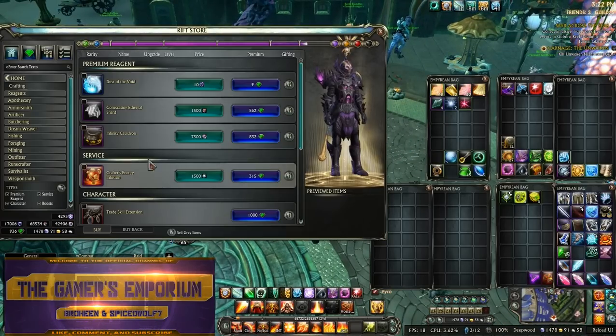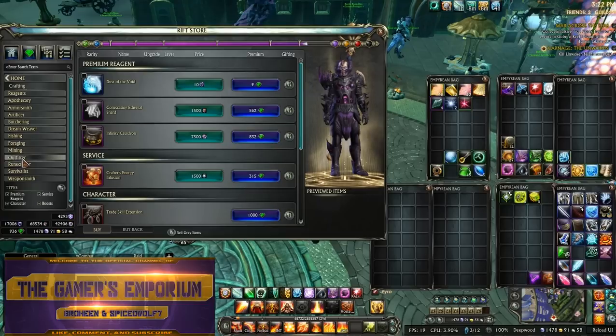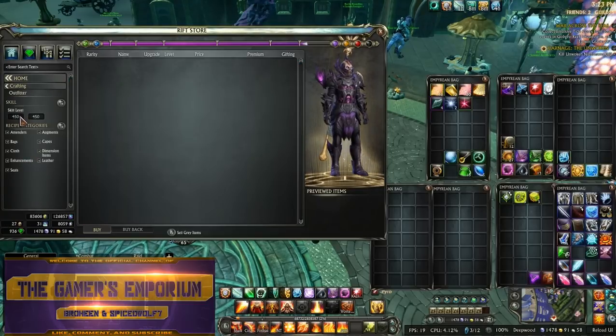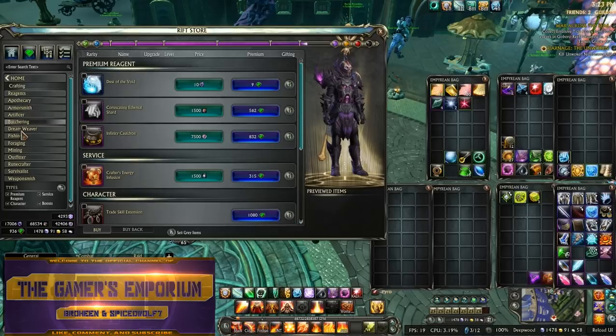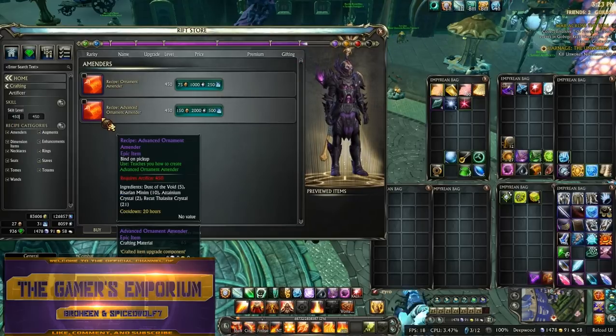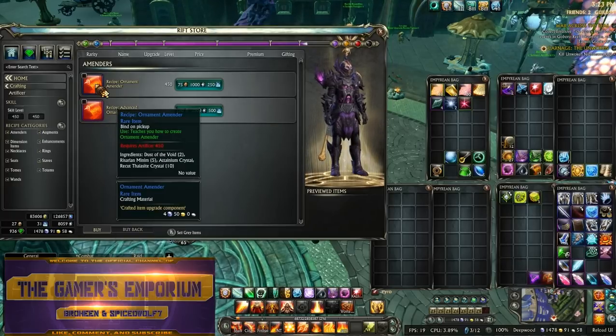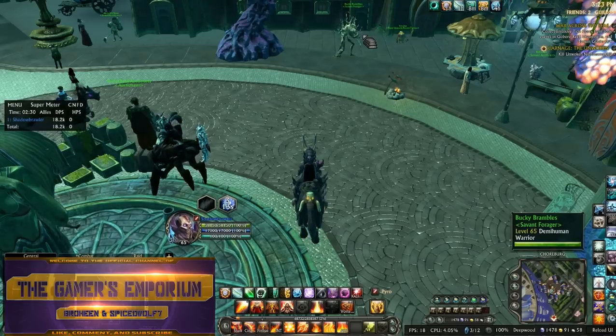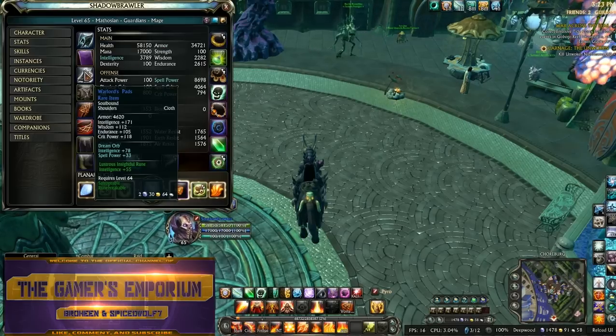Now taking a look in the Rift store, there are a couple things. Let's look at artificer, for instance. If you go to the 450 items — these ornament amenders and advanced ornament amenders — the purple ones are your cooldowns, so you can make those ones every 20 hours. The blue ones are still necessary too.